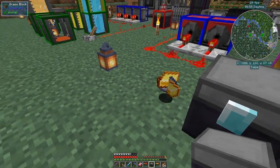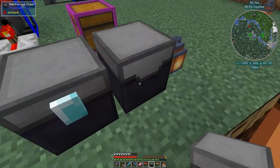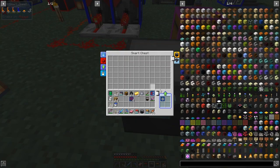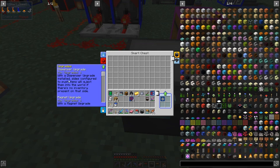If we put in the dispenser upgrade here, it's going to start throwing things into the world — ejecting stuff out of the chest — which is quite neat. You've also got things like a status mode and a filter mode. We can see the redstone upgrades already, so we've done the dispenser upgrade. The magnet upgrade is next.